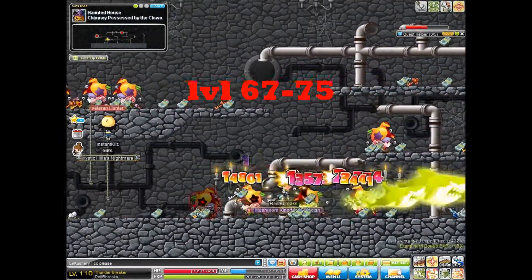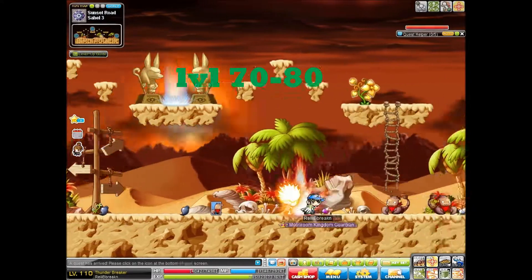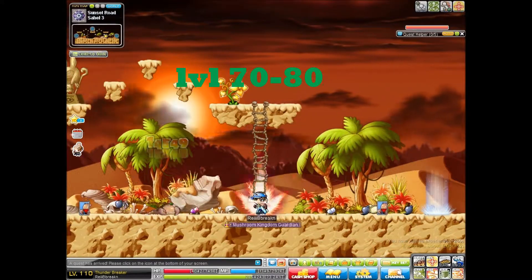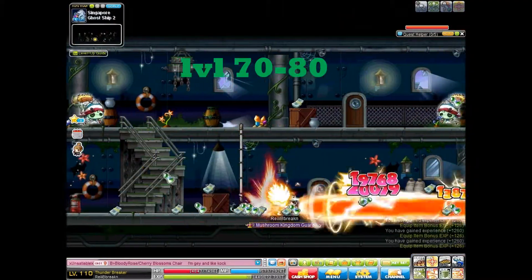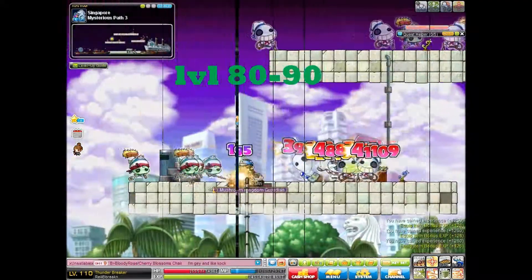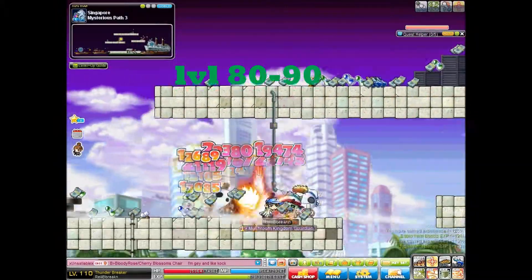70 to 80, you have a couple of choices. One, you can go to Scorpions right outside Magatia — I think is how you say it. Great map, very ground level. Or you can go inside the Ghost Ship at MP3. 80 to 90, you're going to want to go to MP3, which is just outside the Ghost Ship. Great map, also very crowded.